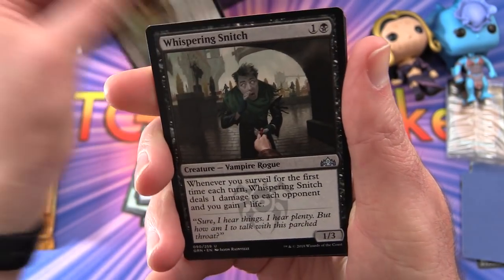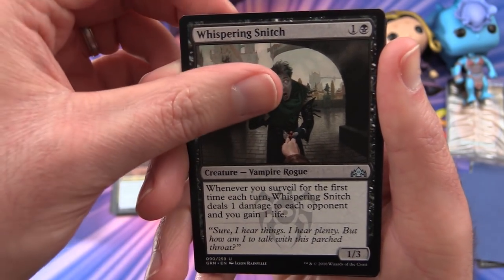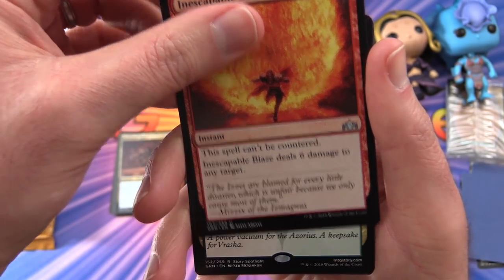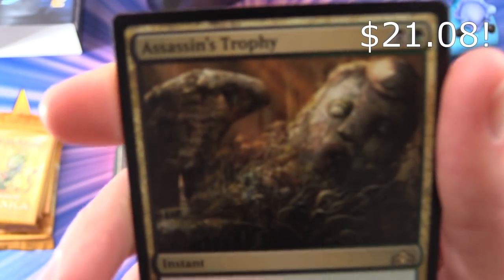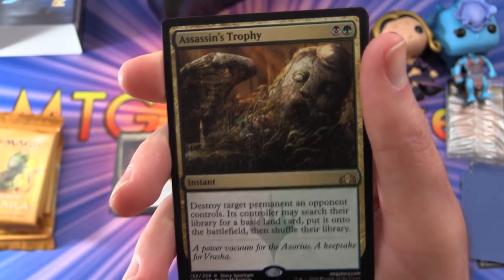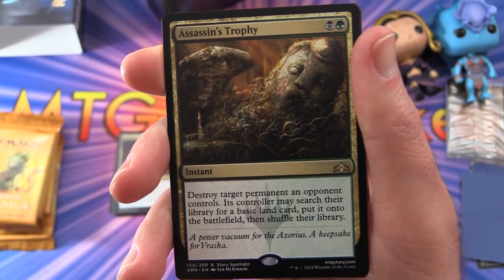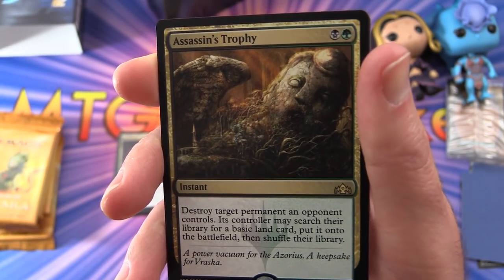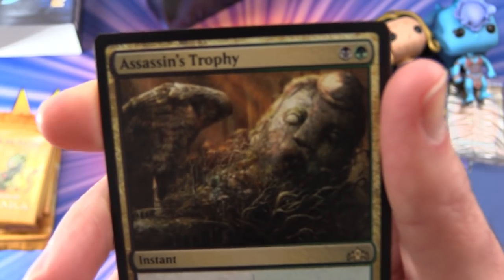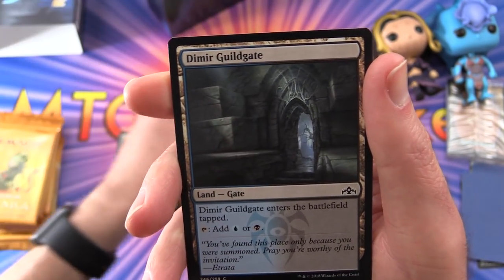For the uncommons we have Whispering Snitch and Inescapable Blaze. And there is Assassin's Trophy — yes, got it! Instant for two in the Golgari colors. Destroy target permanent an opponent controls; its controller may search their library for a basic land card, put it onto the battlefield, then shuffle their library. Very happy about this pool. This is one of the big hits at the time of filming.